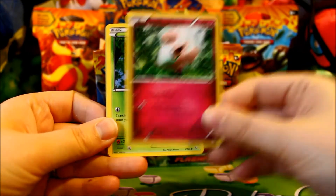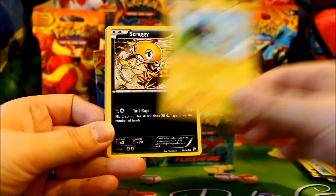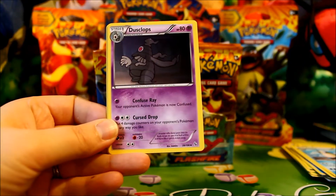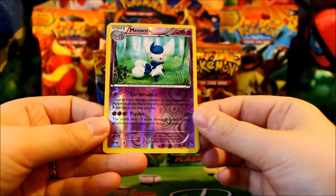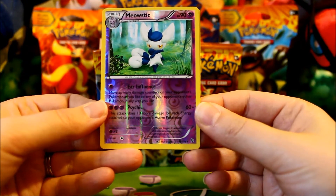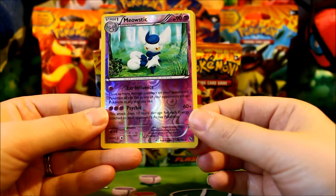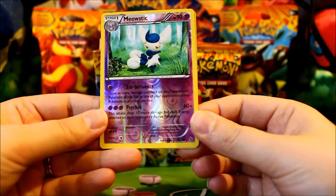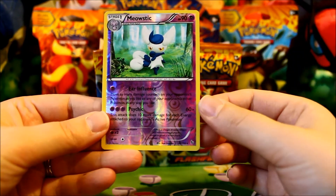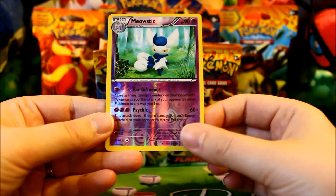Pack five: Spritzee, Seedot, Scraggy, Shinx, Scraggy, Sealeo, Luzon, Dustgloss, and a Reverse Meowstic. I really like the idea of its influence — you move as many damage counters to your opponent's Pokemon as you like to any other Pokemon, moving damage counters around your opponent's bench. Very cool idea. Unfortunately it only has 90 HP and is a Stage 1, but I think this could work in a couple of fun decks.